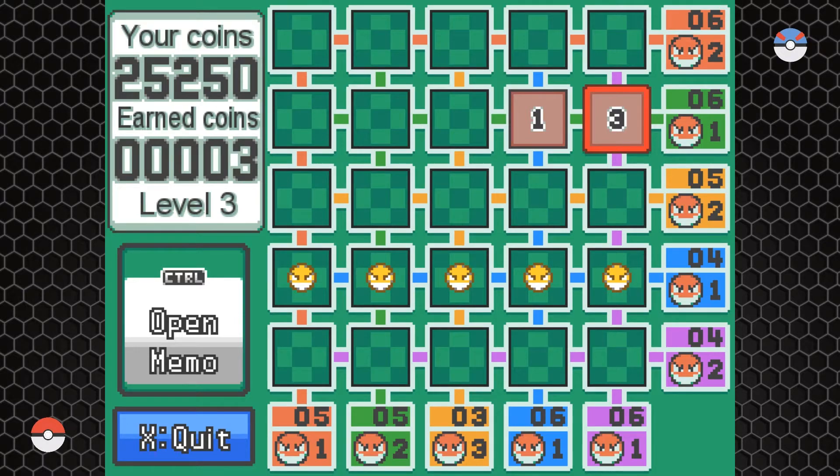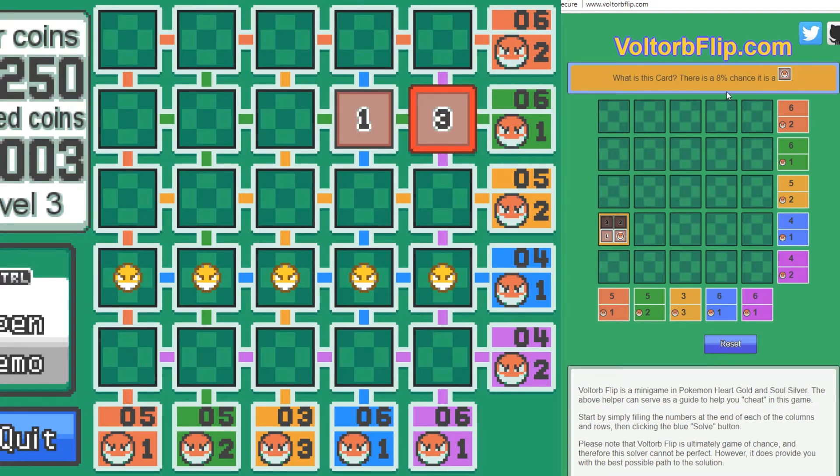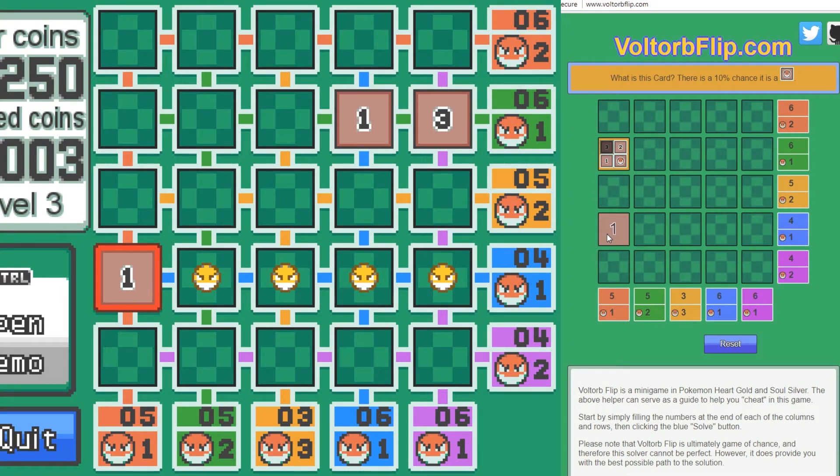There's a really cool website called voltorbflip.com — it's basically a calculator that computes the best probability for what move to take next and illustrates how much chance is involved. It calculates the lowest probability that each tile contains a bomb, letting you make the best mathematical guesses possible. You solve what you can, then input the results back into the tool. For example, it might show a 10% chance of a bomb at a certain tile — those four-and-one or five-and-one rows still register as very low risk.